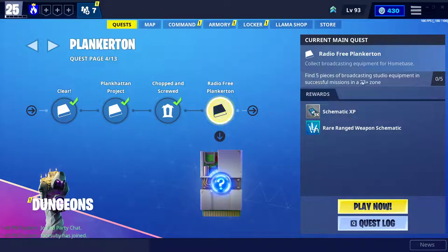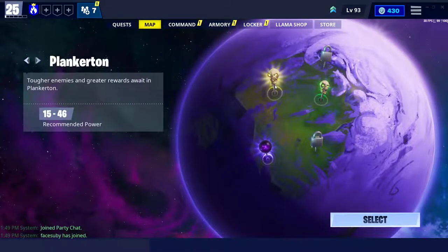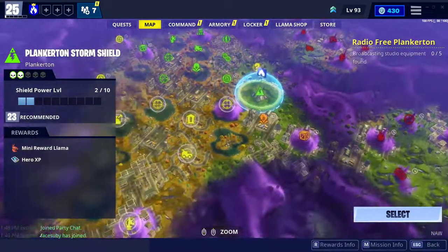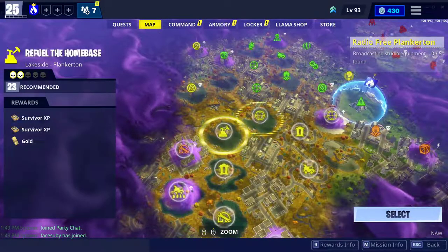So it says find five pieces of broadcasting studio equipment in successful missions in a 23-plus zone. It can be any zone, you can go to any map. So make sure you go to Plankerton, click on it, and then you can go anywhere that says recommended level 23 or higher.